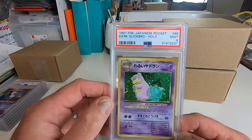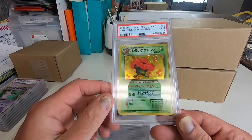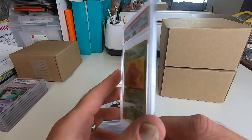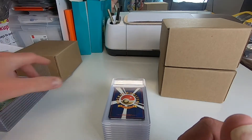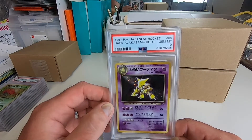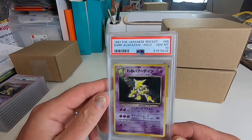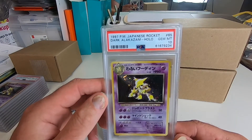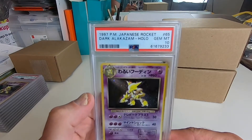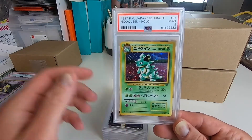There's a 9 on a Dark Slowbro and a 9 on a Dark Vileplume. There's a 10 on the Dark Alakazam — and another 10, and another 10 on the Dark Alakazam. A 9 on the Nidoqueeen from the Jungle set, and another 10 on the Dark Alakazam.